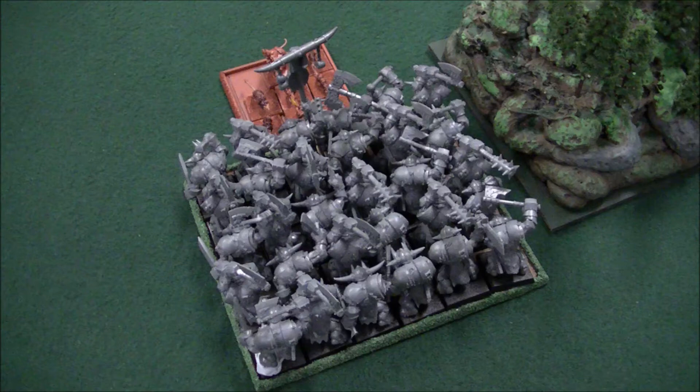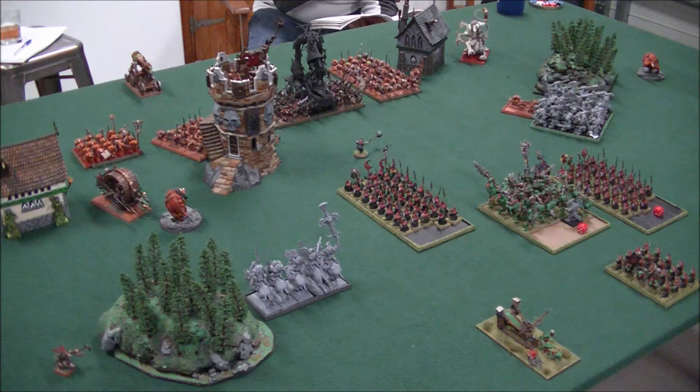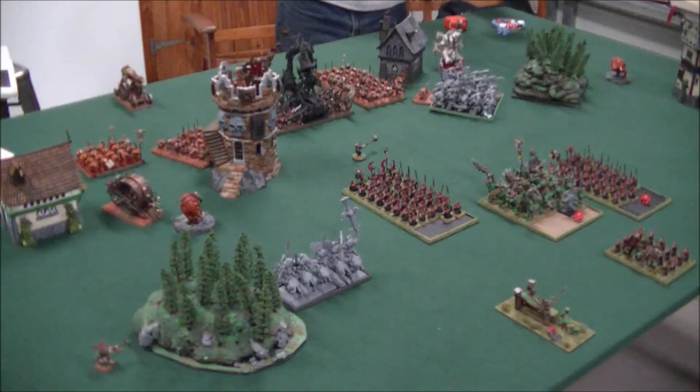Turn one Orcs and Goblins. The Black Orcs charged the Giant Rats, but before that the Savage Orcs failed animosity and did nothing. Then the Night Goblins failed animosity and ended up fighting with the Savage Orcs — not a good start. In the Magic phase, nothing much happened; I think I got one spell off and did some wounds to his Storm Vermin. The first Doom Diver failed, but the second Doom Diver killed the Rattling Gun. In close combat, the Black Orcs versus the Giant Rats — unbelievably, the Black Orcs failed to kill them all. Only five Giant Rats died, they fled, and I rolled so low I was about five inches away and rolled a four, so my Black Orcs were now out of position for turn two.